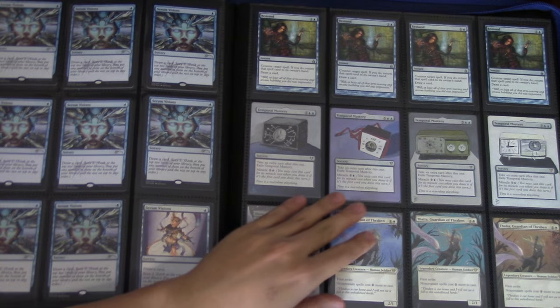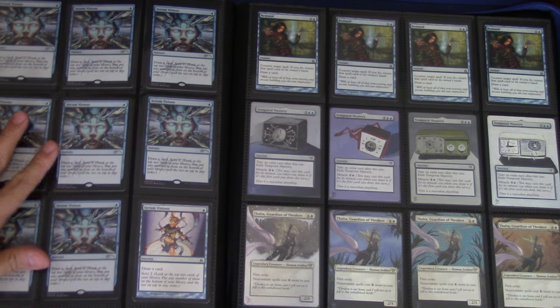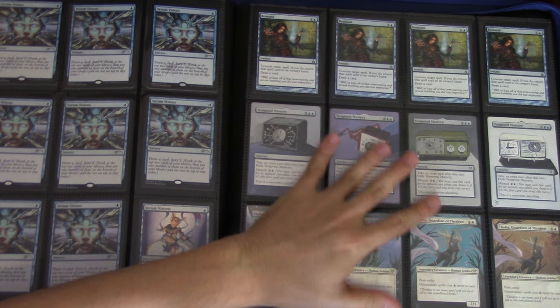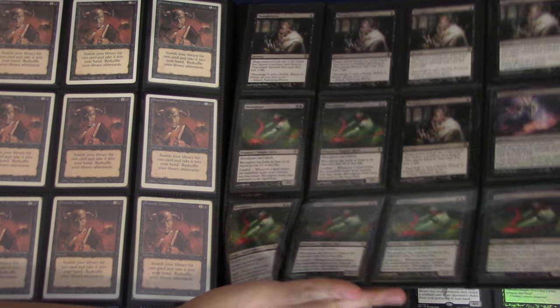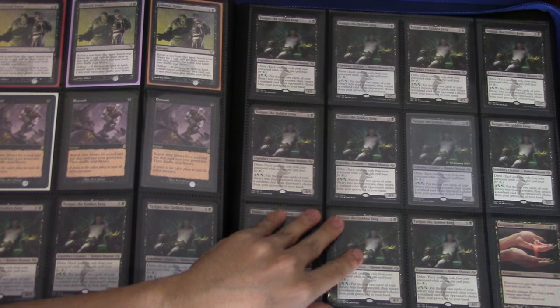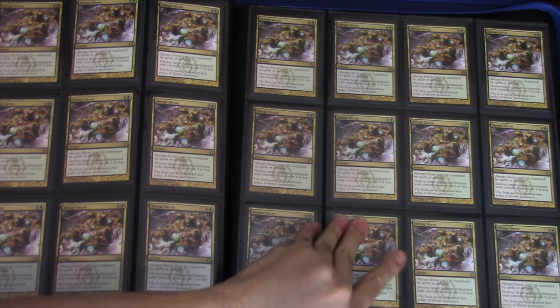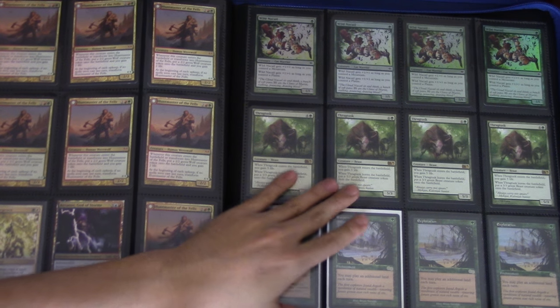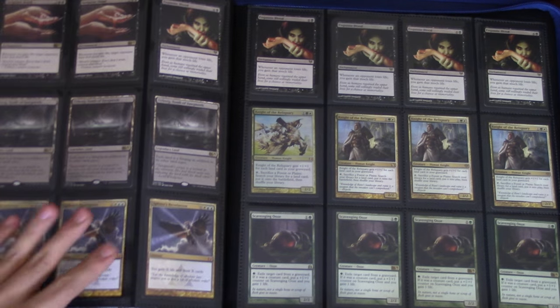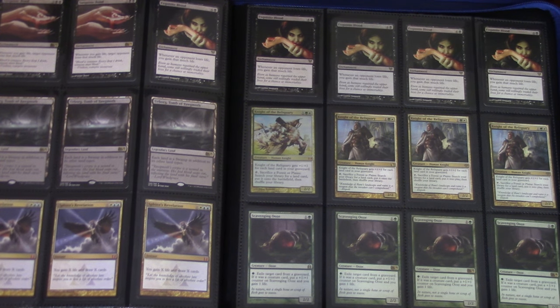Foil tar pits. Death's Reach I'm keeping because I'm committed to that. Any altar I'm keeping. Otherwise, like Tamios — I have foiled Tamios, so it's not necessary for me to continue with that. Abrupt Decay I will keep, just because it's been hit by the price a little bit recently. Everything else I'm pretty much going to buy-list at Strike Zone Online, because I trust them and they've always been extremely nice to me.